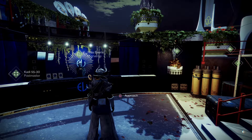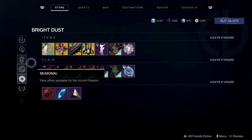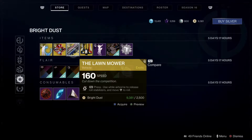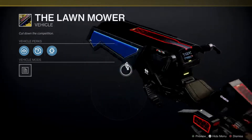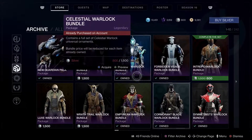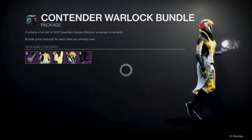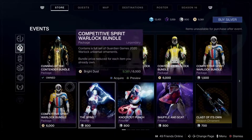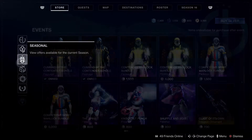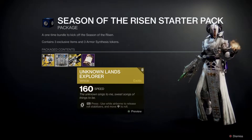I've got a little bit of silver left and there's some things I really like. I know you don't buy this for silver but do I spend two and a half grand on it? I just got it back up to ten grand. I really like the lawnmower — not the lawnmower, the other one. We've got ship bundles and Unknown Worlds Explorer — oh it's a ship. Not bad.